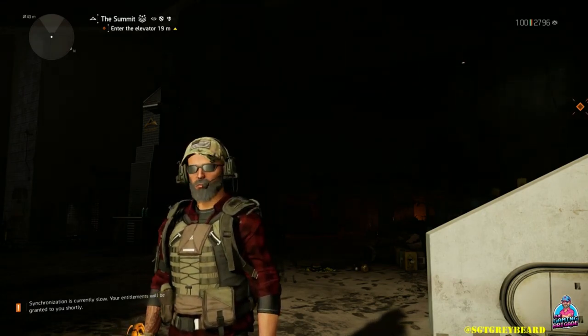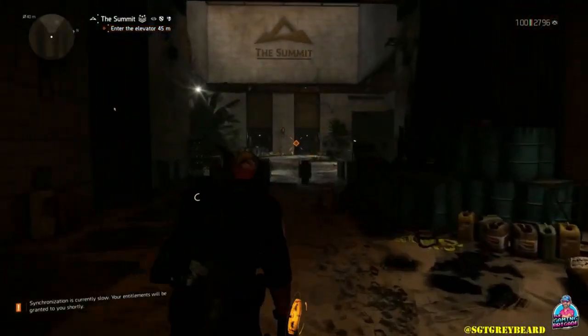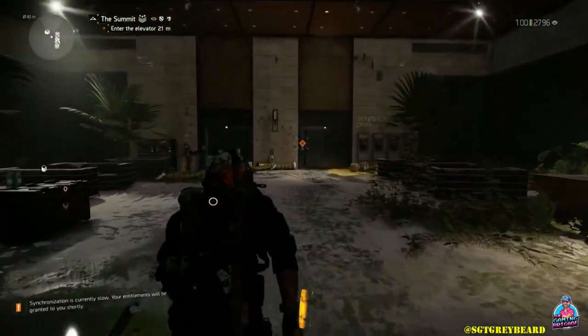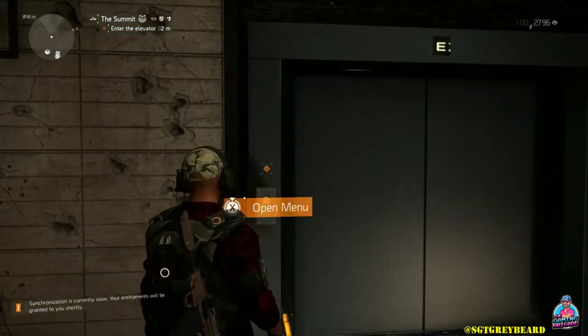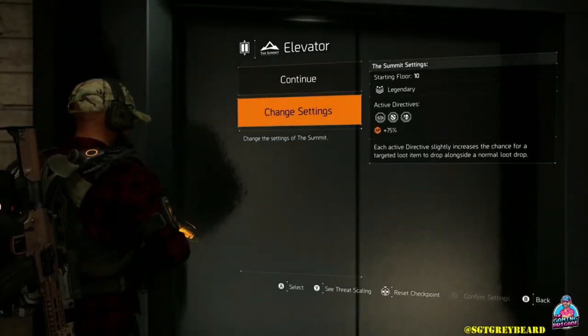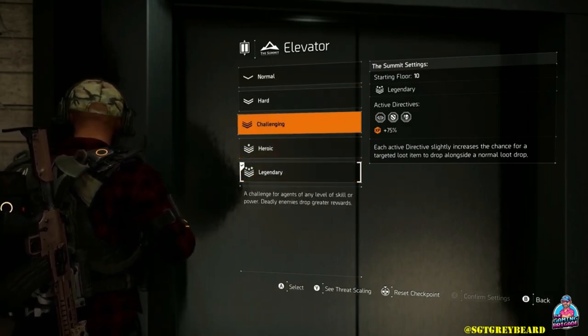At this point in the game you can get it from a legendary stronghold, or you can now get it in the dark zone as well. However, in my opinion — and to be very clear, this is based on my own personal gameplay and my luck — the summit has definitely been the best and actually the only way I've ever seen this weapon drop. So starting with a quick walkthrough, when you get to the summit the first thing you're obviously going to do is set it to legendary.